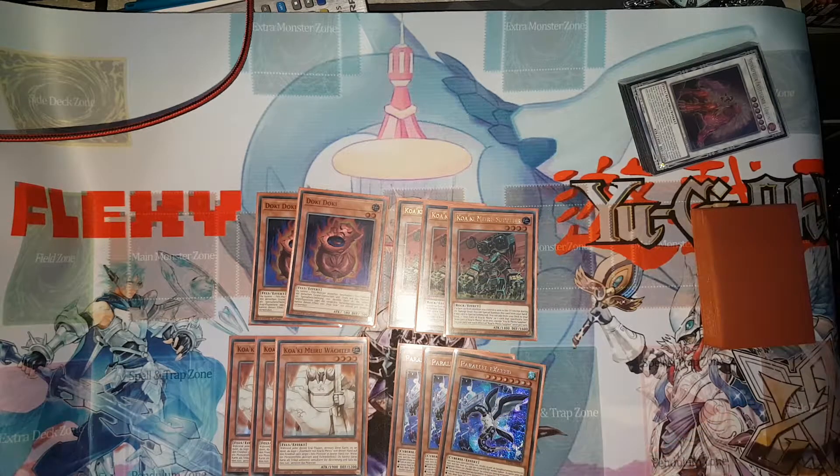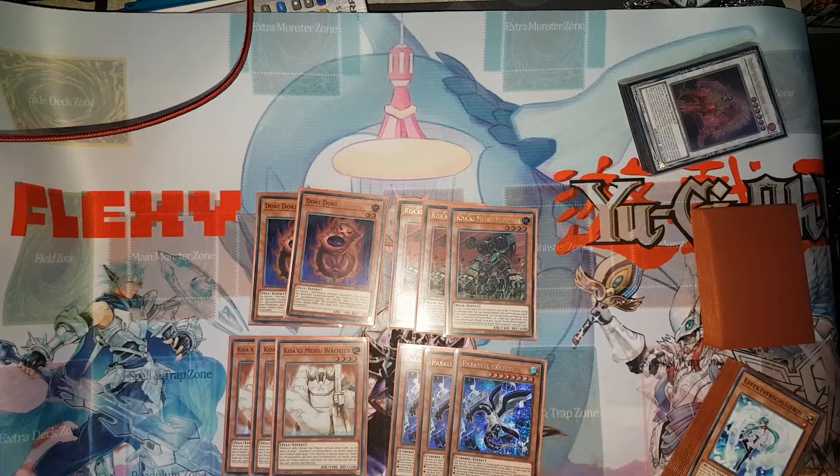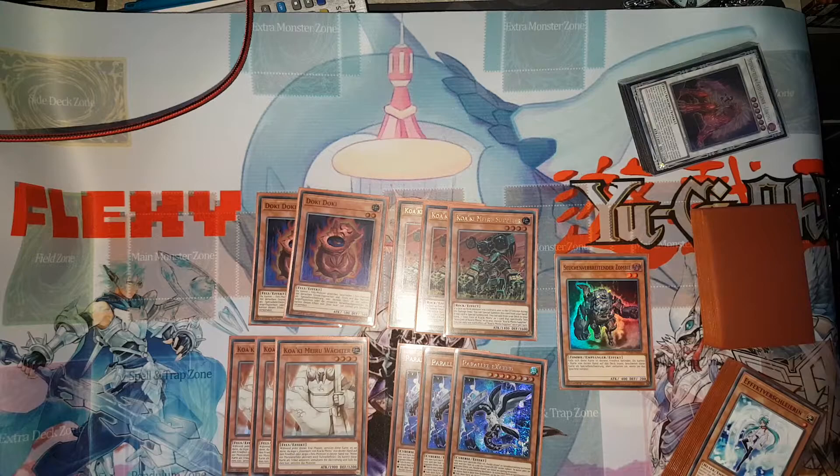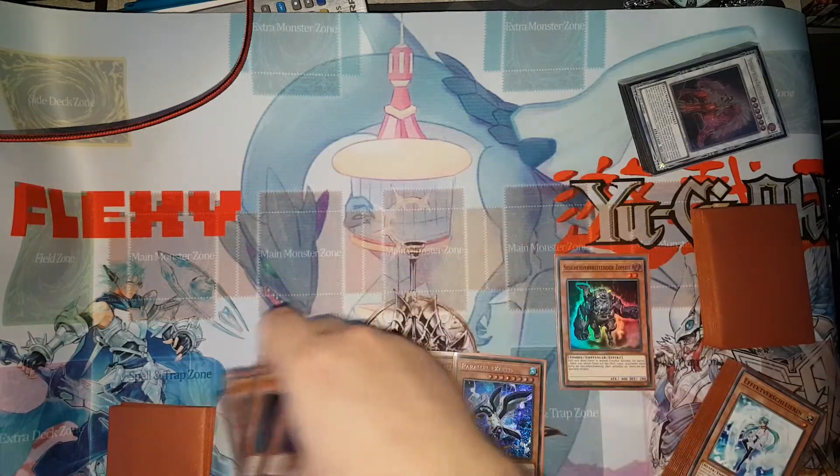I'm also playing three Parallel Exceed. With whatever Link monster you summon, you get access to Gallant Granite, which can search any one of the Adamancipator monsters you need. Also, Parallel Exceed is a Wind monster — I think the only Wind monster in the deck — and it enables a D.D. Crow-esque effect with Reptite in the extra deck. The final combo monster is Plaguespreader Zombie, which is just the best Needlefiber target this deck has in my opinion.